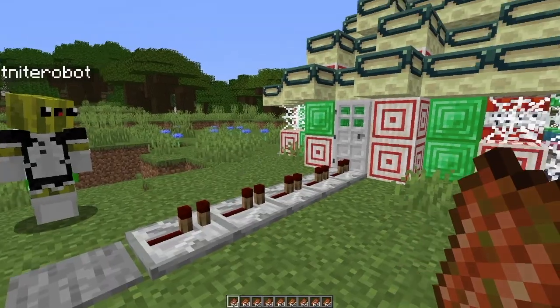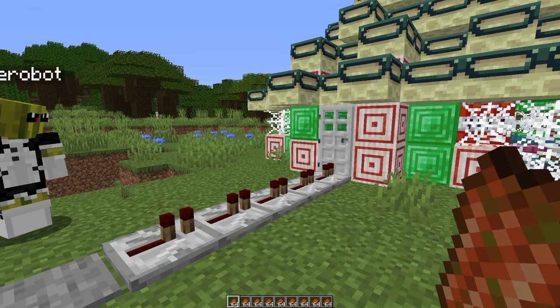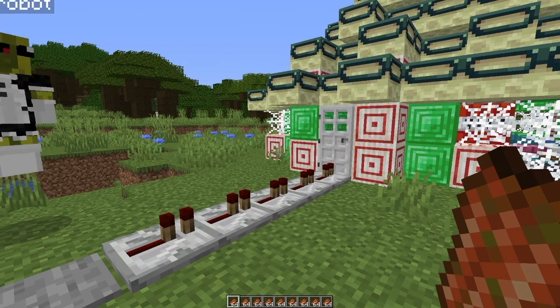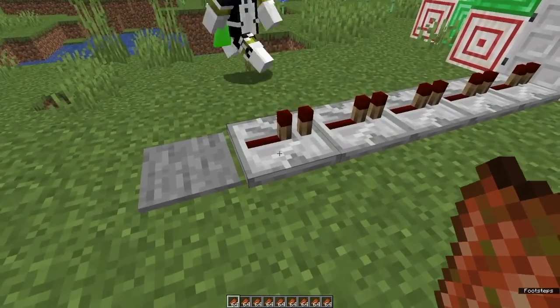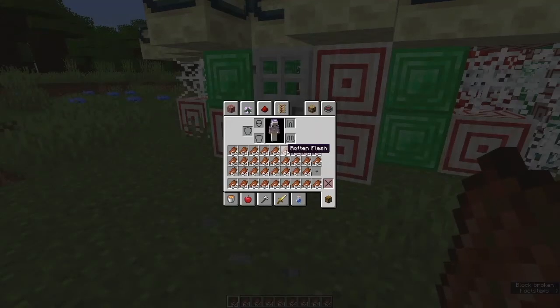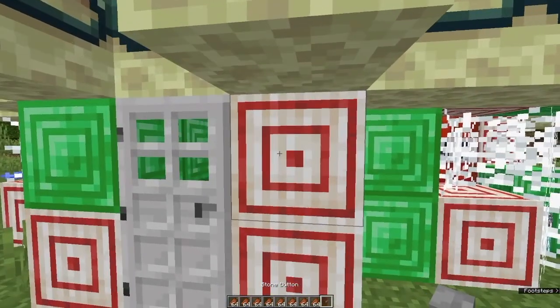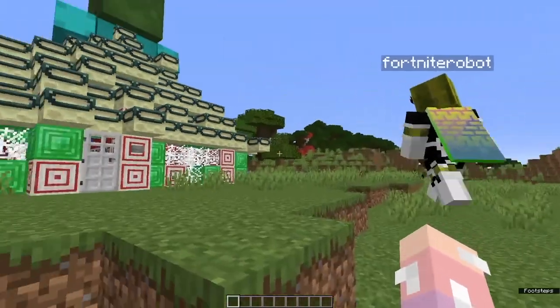We realized that our door didn't work very well — it just wasn't very efficient. And that happens a lot when you build things: you just kind of realize things don't work, and that's okay — sometimes you just gotta switch it up. So we're going to take this stuff away and replace it with just a super simple button-activated door.